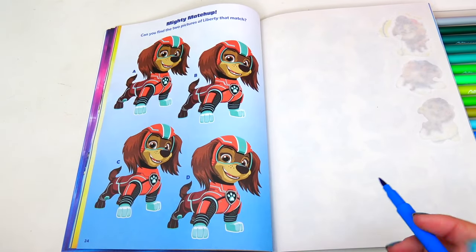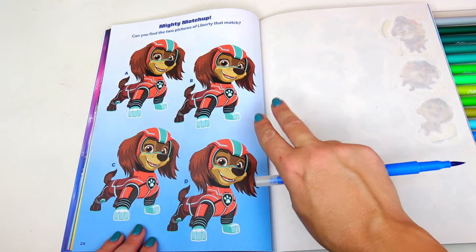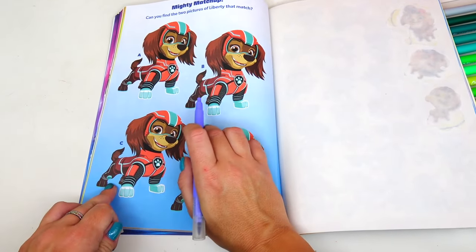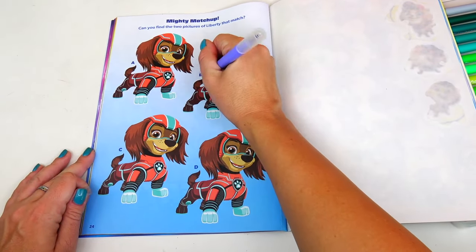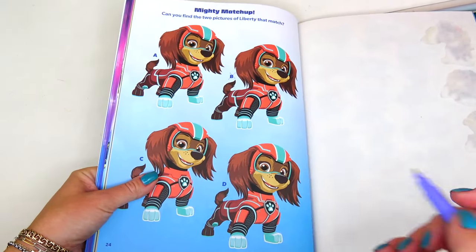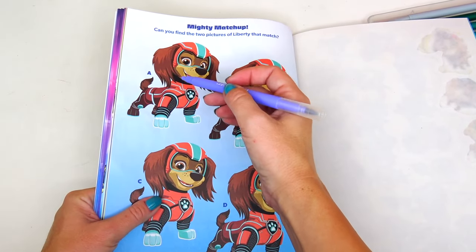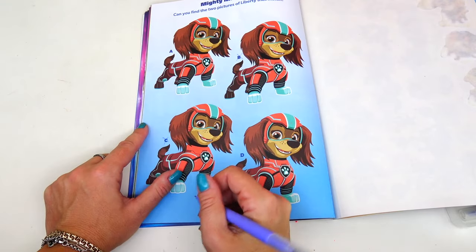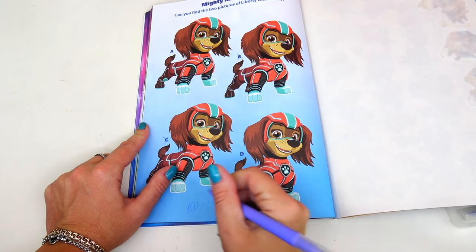Mighty matchup! Can you find the two pictures of Liberty that match? It's not B because she doesn't have a gem on the back. It took me a minute to find this. C does not match because have a closer look at her collar — she has designs here and here, but no designs there. So the correct answer is A and D.